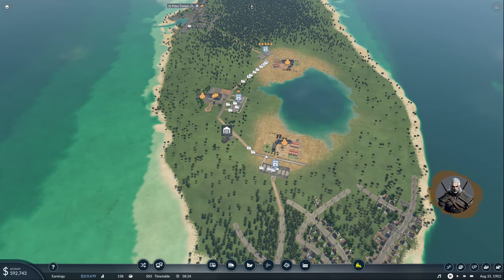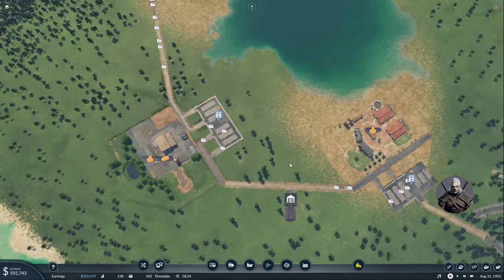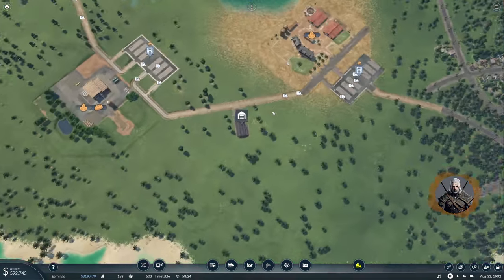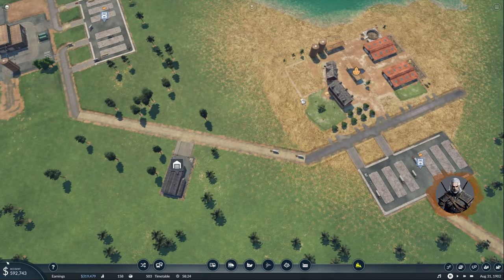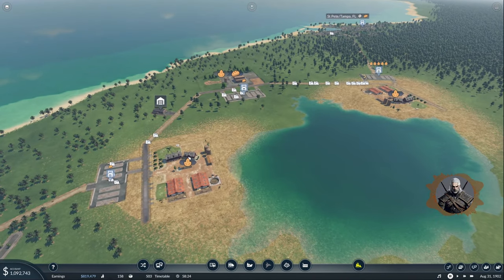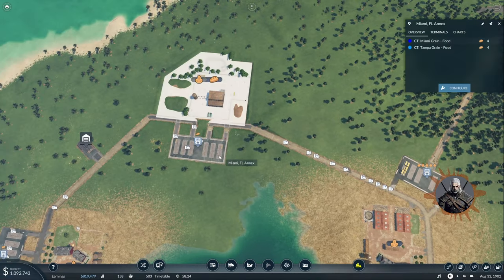So if you remember from last time, the last thing that we did was the setup for the route over here in Florida. I think I made a little mistake, which was that I continued using the same horse-drawn cargo cards for these lines which are not inside of the city. There is no point in doing that because we don't care about the missions outside of the city. So I'm going to change all the vehicles on these outside-of-the-city lines with better ones.